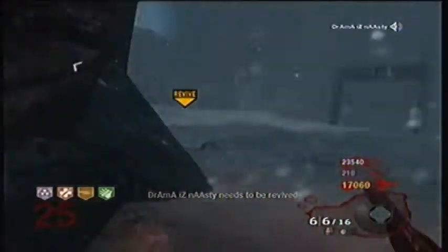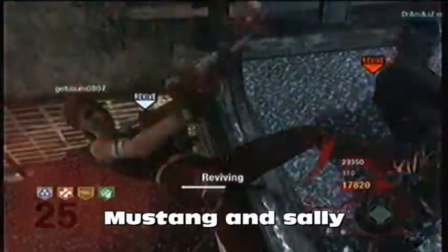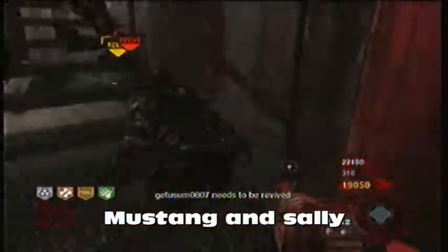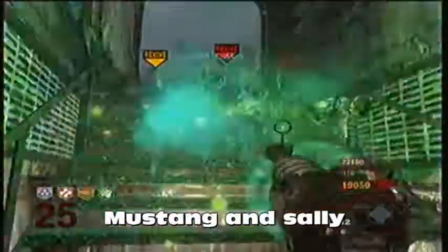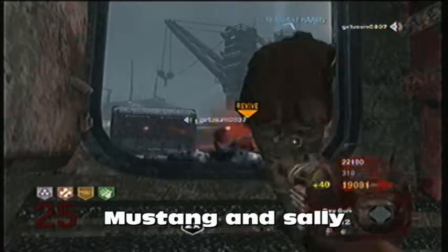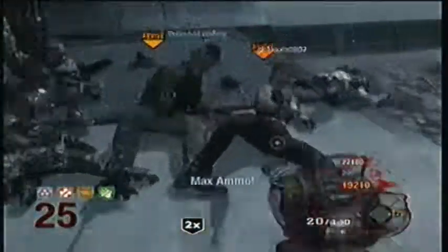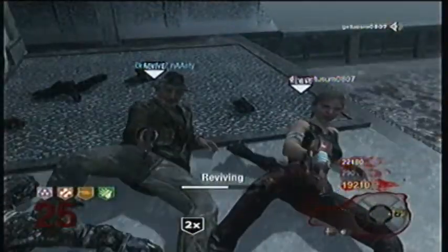If you save your pistol and upgrade it, it can help you out a lot. Simply run around with something like an AK, build up points, and if you get swarmed pull the upgraded pistols out and blast them — it kills everything around you with the rockets. They're really convenient. And the nuke save today — we actually made it, and that was a pretty epic save.